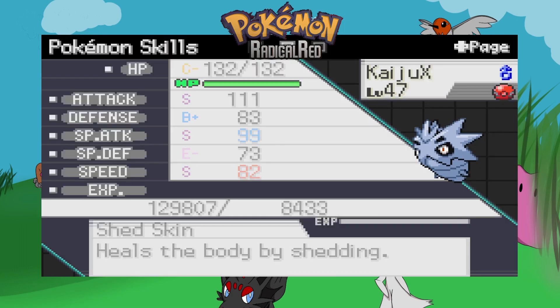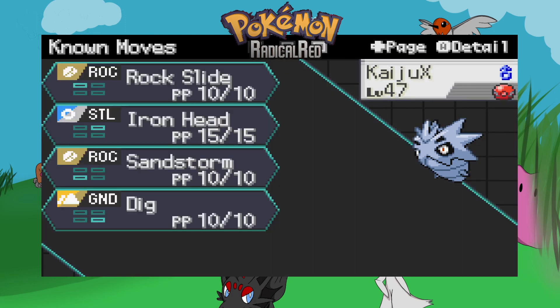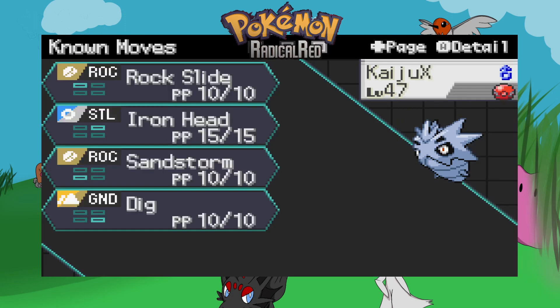We have Kaiju X, a Larvitar I met in a Nuzlocke run — my very first catch. It has S/B/S/E/S stats and Shed Skin. It knows Rock Slide, Iron Head, Sandstorm, and Dig, because it's mainly a physical attacker.